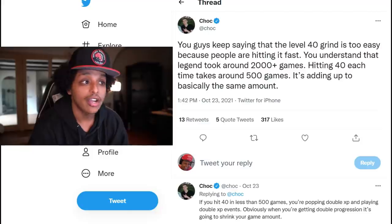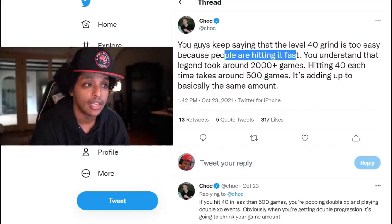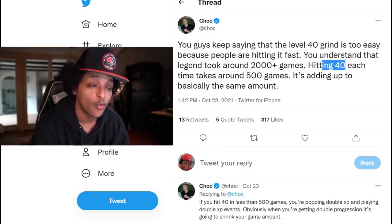But then again, it is split — here come its critics. Chalk says, you guys keep saying the level 40 grind is too easy because people are hitting it fast. You understand that Legend took around 2,000 plus games, and hitting 40 each time takes around 500 games — it's adding up to basically the same amount. People's criticism is that a lot of the excitement behind grinding in NBA 2K was seeing the race. 2K17 was the most popular example where Nate X and Orlando in Chicago were just battling it out — one on Xbox, one on PlayStation. That drama gathered so much excitement that people tuned in every time they leveled up. Just missing that because now everything is staggered by seasons — to reach Legend on 2K22 takes I think four seasons of hitting level 40. The race is staggered — think of it more like a 400 meter relay instead of one long race.